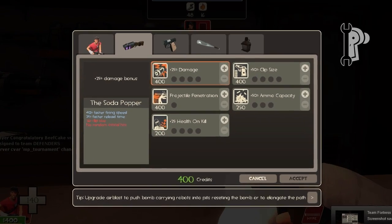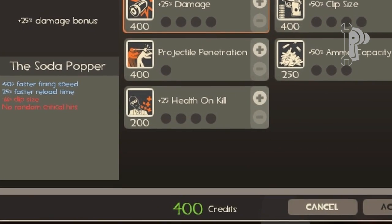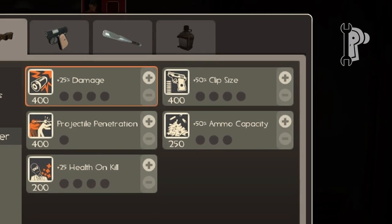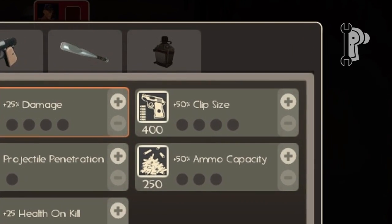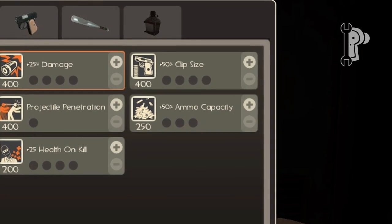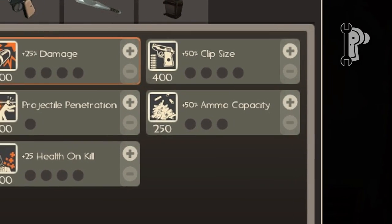For any class, health on kill is always a good option if health packs are scarce, dispensers are out of reach, or if there are no friendly medics around. If the weapon you have for Scout has a low clip size, consider choosing clip size upgrades so you don't have to reload as often. Ammo capacity is also great, since bots don't drop any ammo and running to find ammo may not be an option.